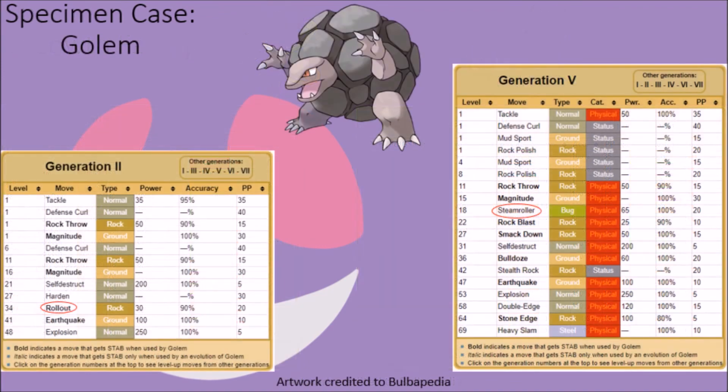Golem once shared with their pre-evolutions the ability to learn the Rollout attack since the move's introduction in Generation 2, but given their larger mass and ability to completely tuck in their limbs when rolling, it makes more sense that they would end up rolling onto and over their targets instead of just plowing into them. As such, it makes sense why they lost the ability to learn the Rollout attack in Generation 5, having it replaced with the Steamroller attack.